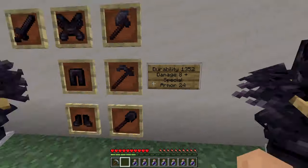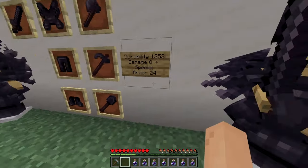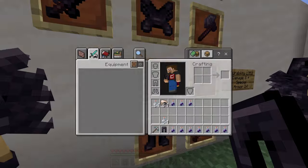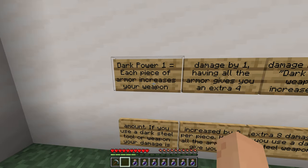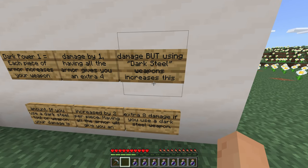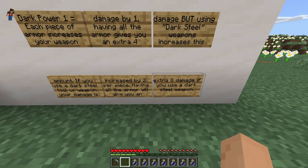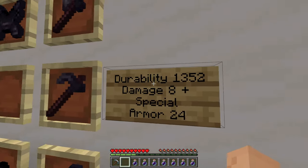That steel armor over there is 22, so this will probably be the highest armor in the game. Now this has to do with the special ability. Dark Power 1 means each piece of armor increases your weapon damage by 1. Having all four pieces gives you an extra 4 damage. But using dark steel weapons increases this further — each piece adds 2 damage instead of 1. Having the full armor set with a dark steel weapon gives you an extra 8 damage, meaning you'd basically be doing 16 damage total.